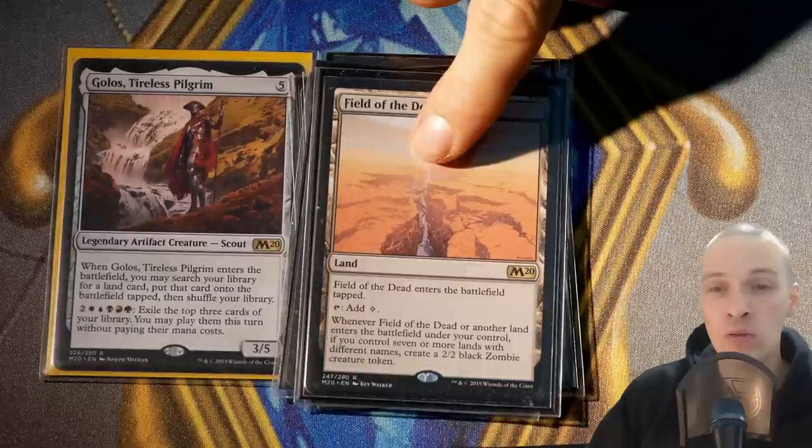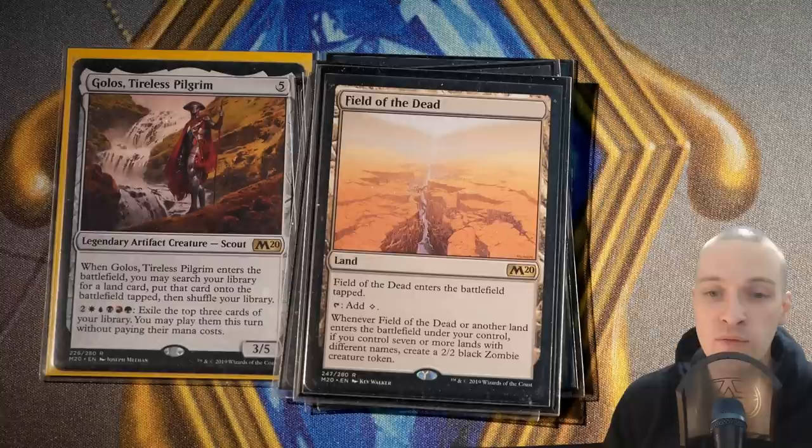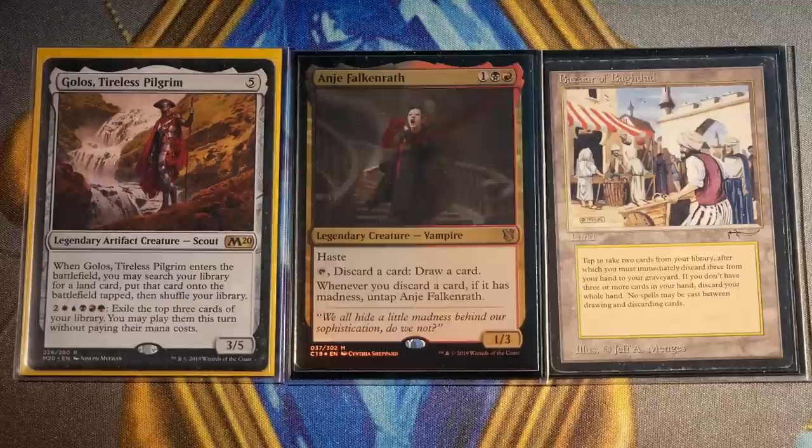Field of the Dead is basically a Plan C win condition — it's cute. I don't have any basic lands in this deck, so when Field of the Dead or another land enters the battlefield under your control, if you control seven or more lands with different names, create a 2/2 black zombie creature token. Because this deck can be built in many variations, I've decided to share two lists in the description: a complete decklist of the current Gollus build with Hermit Druid and Emrakul that I'm playing most — my favorite take — and also a card list of all potential win cons and other cards you could consider depending on how you'd like to build this deck.